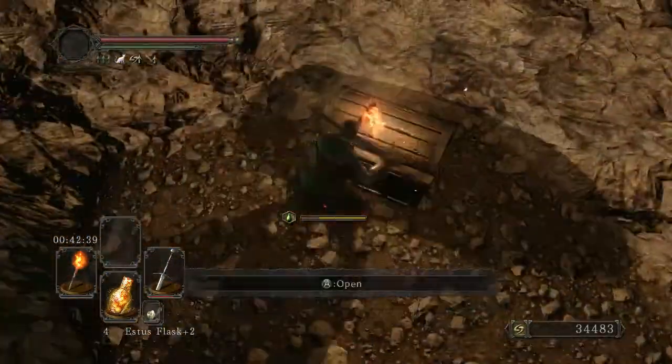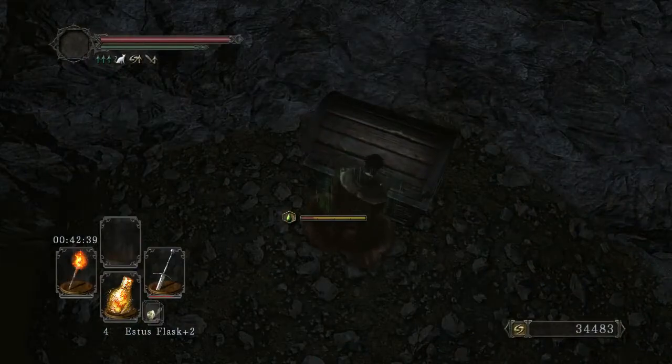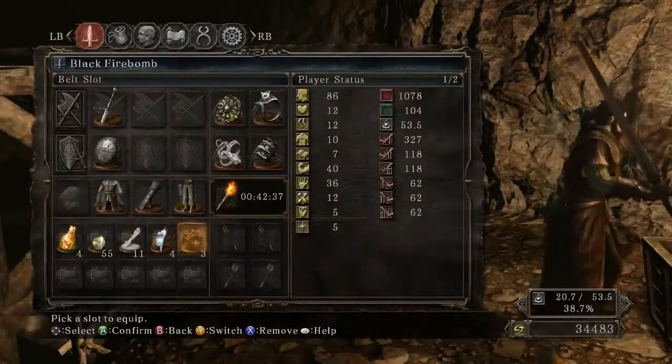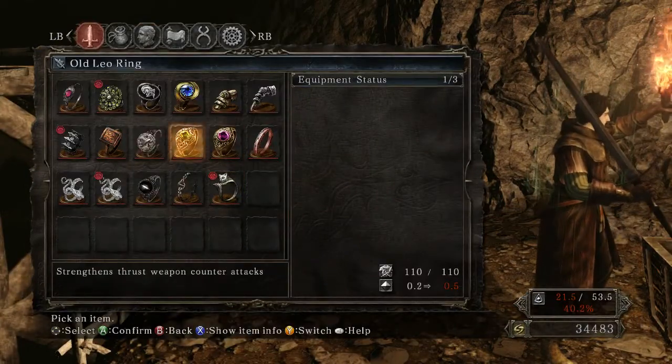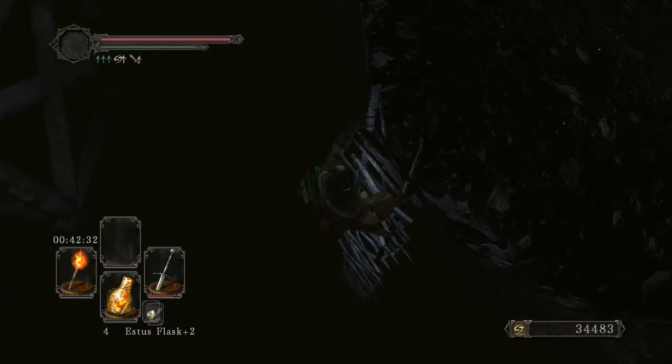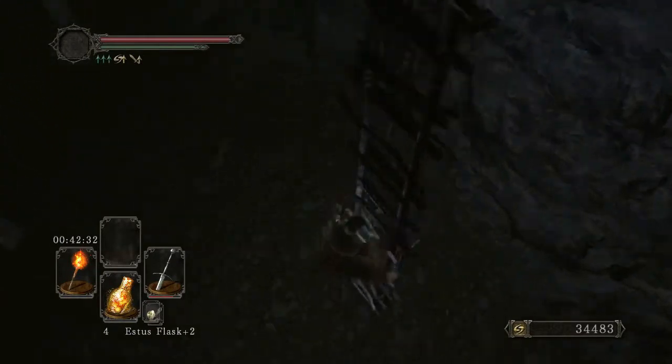Didn't manage the jump, but I've still got the Silver Cat Ring on so it didn't matter. I wonder if I could have staggered them with my strong attacks if I'd had my stone ring equipped. It's too late now, but it's something to remember for next time.